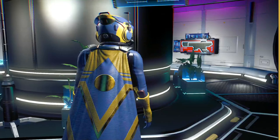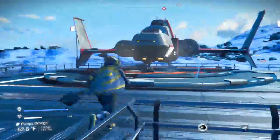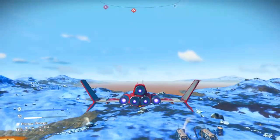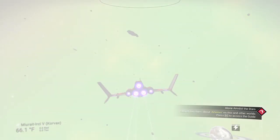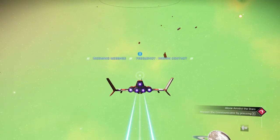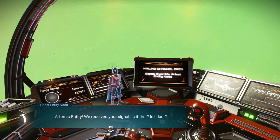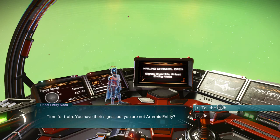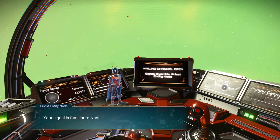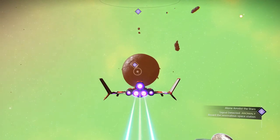We got a good amount of stuff — excellent. We need to search for Artemis. Hopefully we can get out of here without trouble. We only discovered four creatures but I don't want to stay longer — this system is just not hospitable. Artemis entity — looks like Priest Entity Nada has found us. 'You have their signal but you are not Artemis entity.' 'Your signal is familiar to Nada — we have been in contact before. I think this would be a good time to come aboard.'